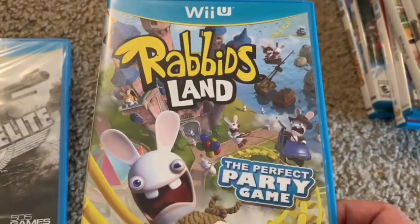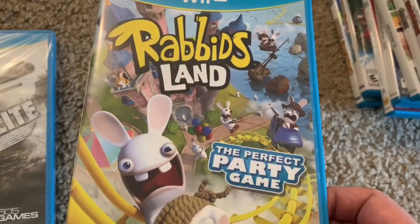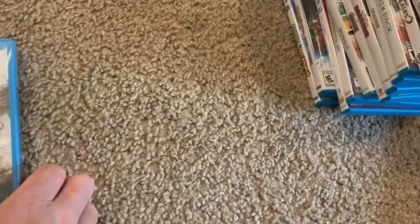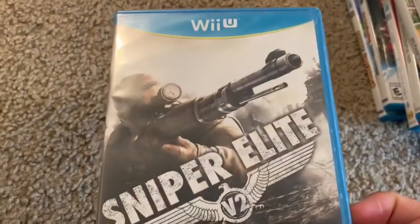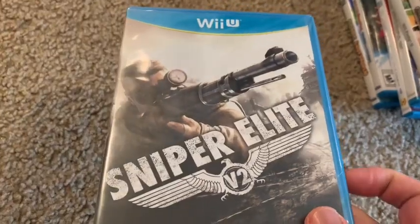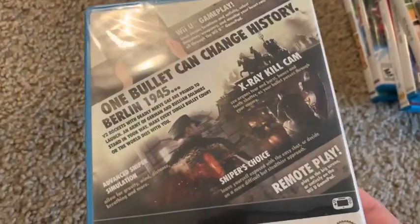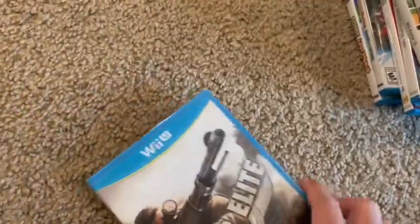Next we have Rabbids Land, basically a party game for Wii U with lots of mini-games. My son played it more than I did. After that I have Sniper Elite V2 — I got it cheap for four bucks, but I already have it on PS3 so it hasn't been opened yet.